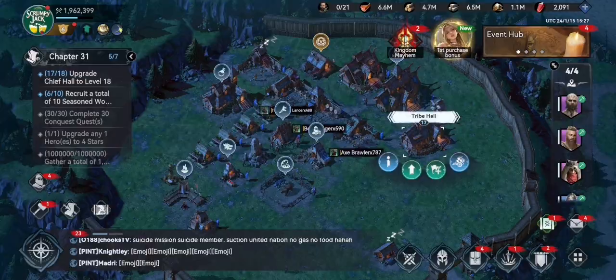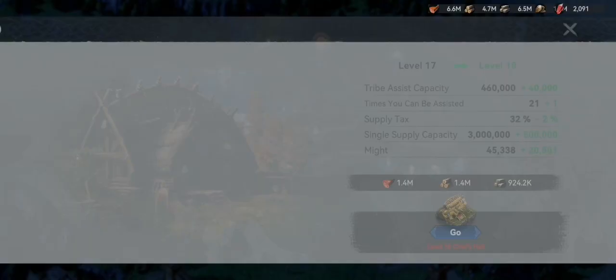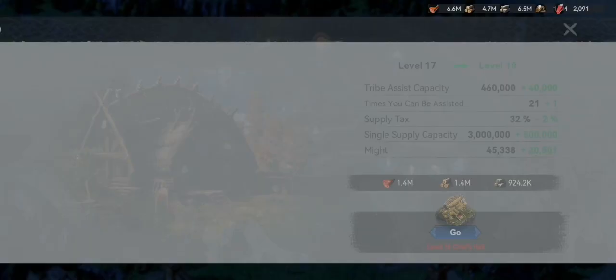Your tribal - the more you upgrade your tribal, the less tax you have to pay when you send resources to other people in your tribe or to your farm accounts. You have to pay a supply tax. The more you upgrade this, the less tax you pay, but really as long as it's below 35%, it still works out to be the same as just burning your own city.